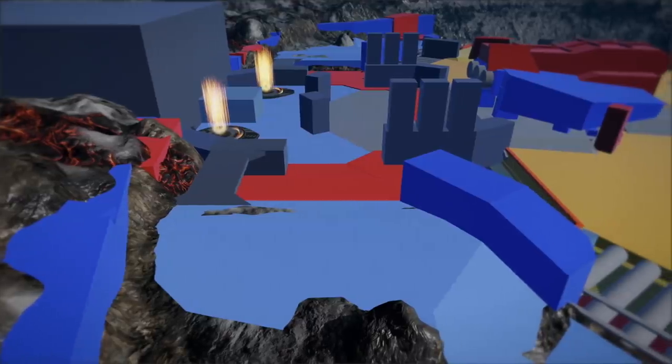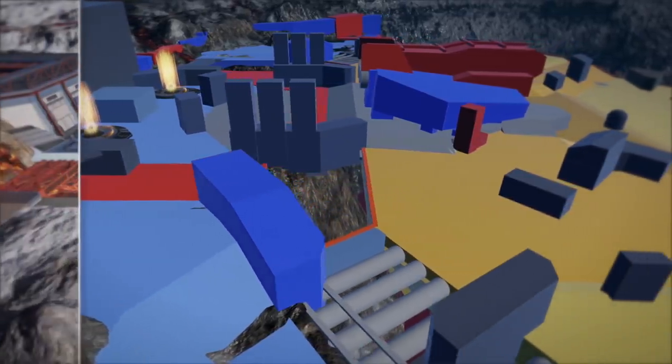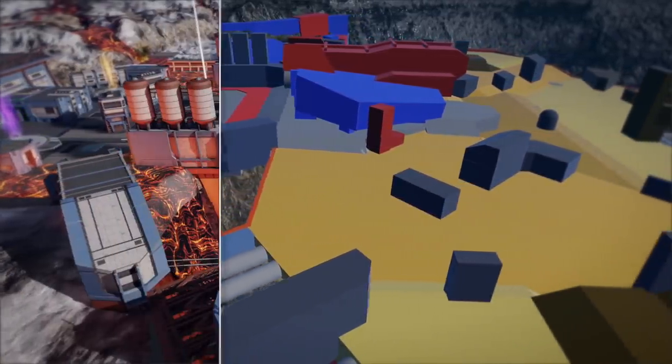After initial tests, we need to receive some general feedback – is it interesting to fight in this environment? We made adjustments after each test until we got the desired result. After testing, we pass the map draft to our artists, and they turn cubes into real objects.